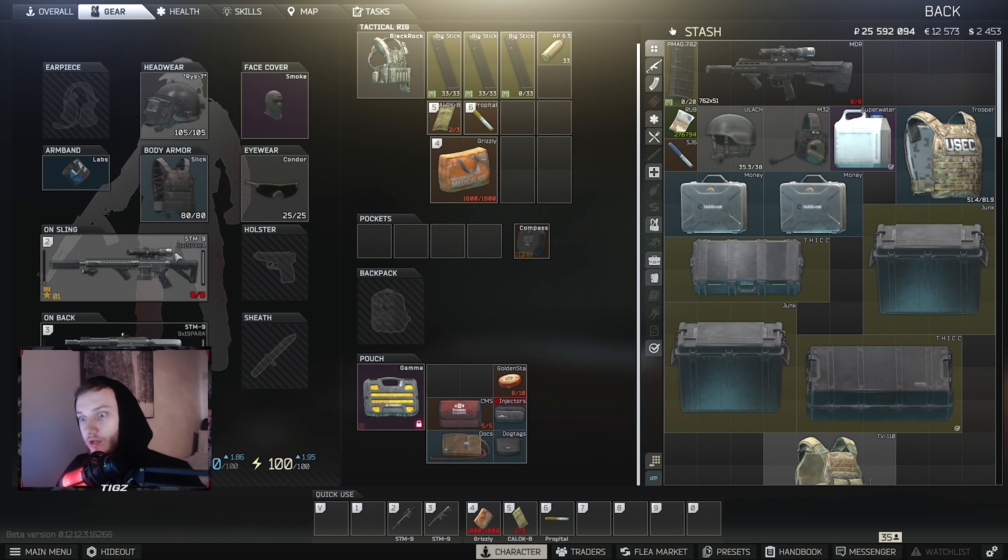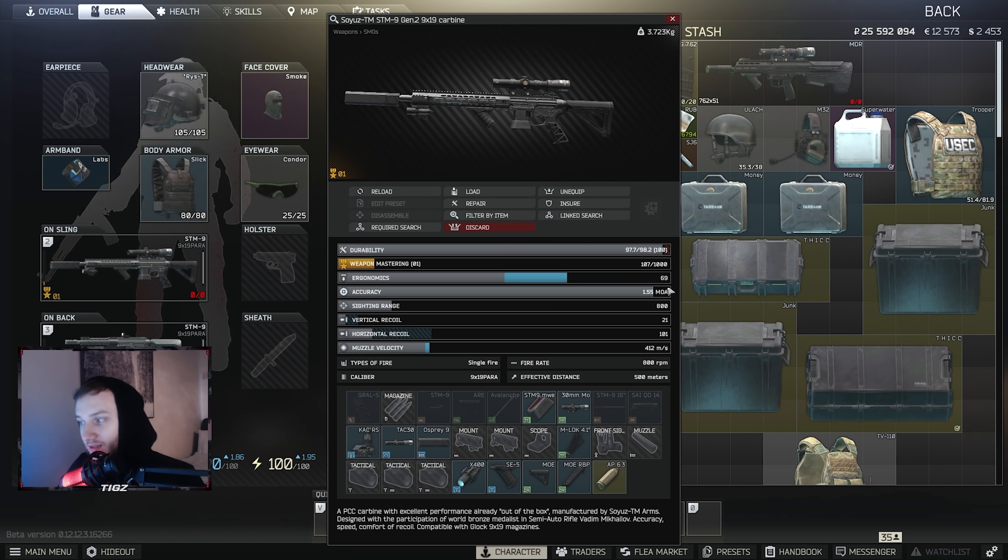The reason you buy the 33-rounder over the 50-rounder is because it has higher ergo, which makes it very easy to hit headshots. My best-in-slot build has 69 ergo and 21 vertical recoil. I've done some testing and you can get it down to 19 recoil, but in my opinion this is overall the best build you can run if you want to go full min-max.